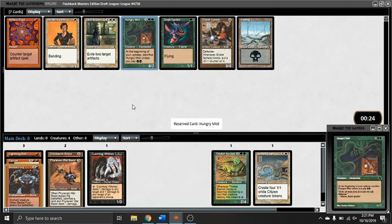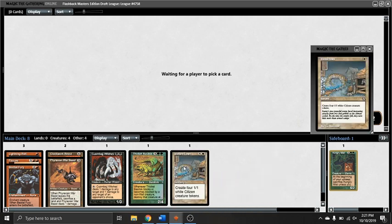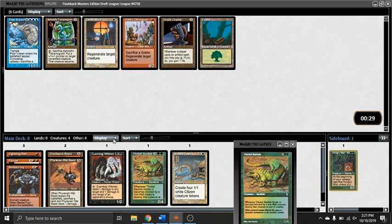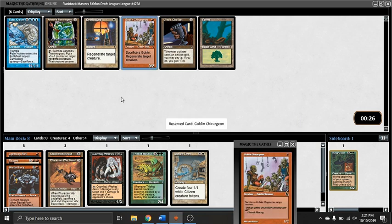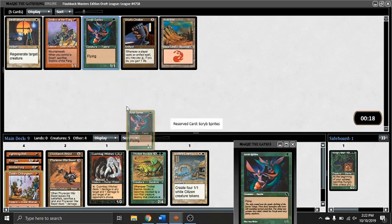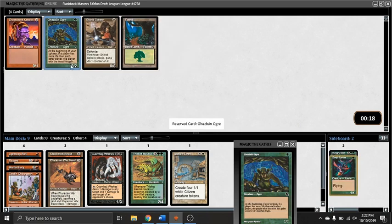This commits me to red a little more. Here I'm taking the Hungry Mist. I don't think the card is good — I'm not even sure if it's playable — but I'm taking it here just because I think there's literally nothing else. As you can see, I try to make that clearer by putting it directly into the sideboard. This pack has virtually nothing going on, but the Goblin — 1 mana 0/2 — is basically like a Dauntless Bodyguard effect.